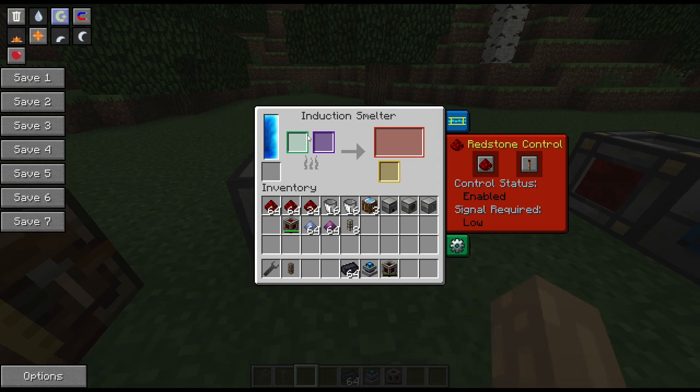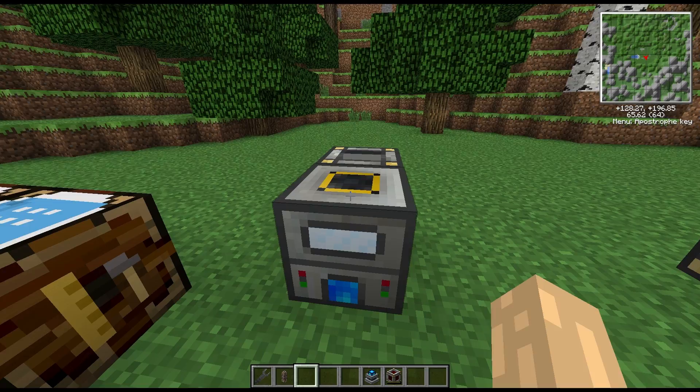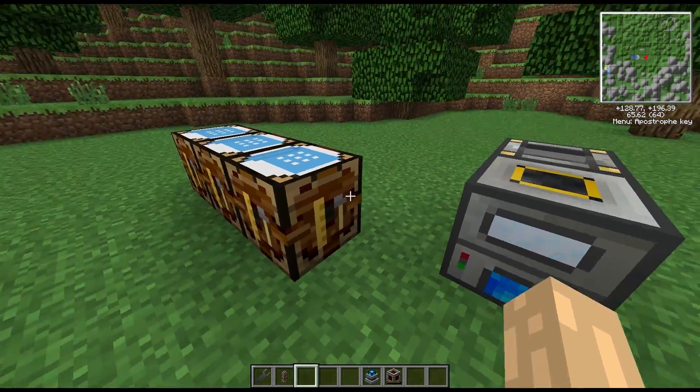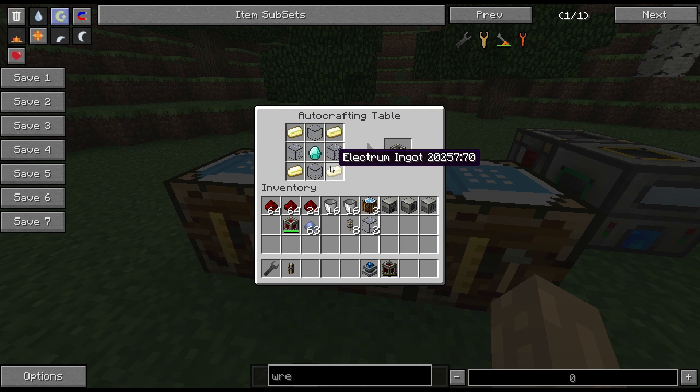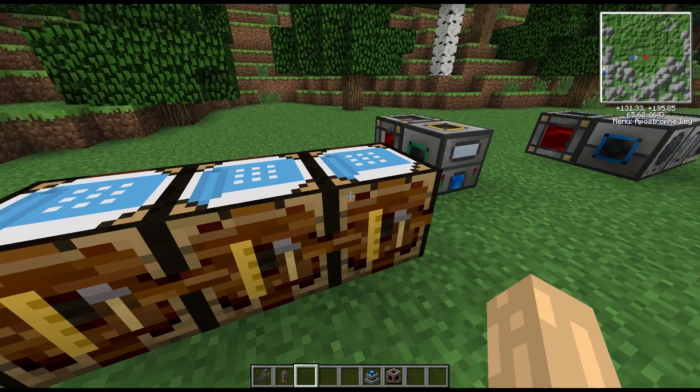The other component you need is hardened glass. For hardened glass you need to use an induction smelter — you put pulverized obsidian together with either pulverized lead or lead, and that will give you hardened glass. So you're going to need to pulverize obsidian, silver, gold, and lead. Plus it's going to take a diamond, and that will give you a storage frame.